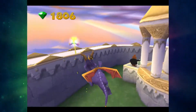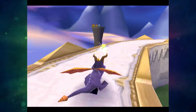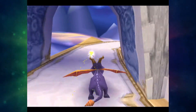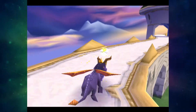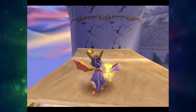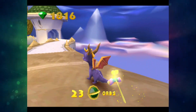Now, because we can't do ground-to-portal in this prototype, since the portal for Breeze Harbour's been moved, we have to do it the old-fashioned way — basically how we're supposed to access the orb. There's only one 10 gem here, which will tell you that all the gem layout is different, definitely.